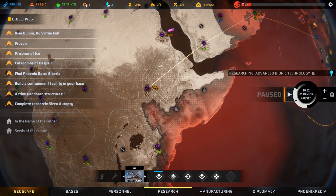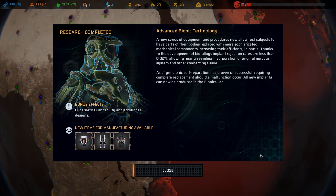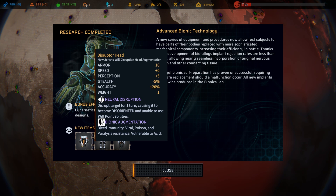We've now finished researching advanced bionic technology. A new series of equipment and procedures now allow test subjects to have parts of their bodies replaced with more sophisticated mechanical components, increasing their efficiency in battle. Thanks to the development of bioalloys, implant rejection rates are less than 0.02%, allowing nearly seamless incorporation of the original nervous system and connecting tissue.